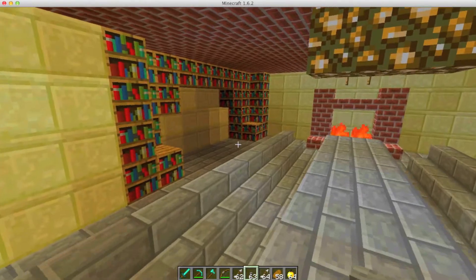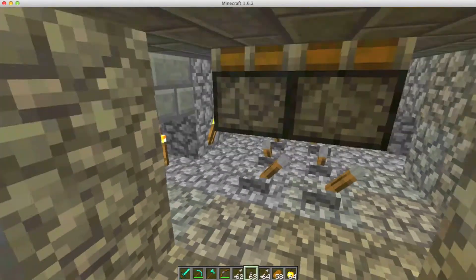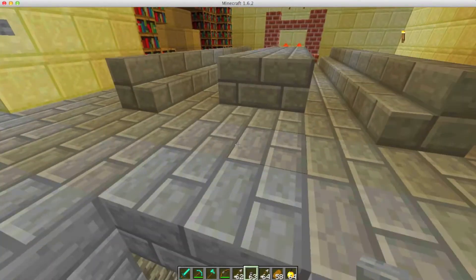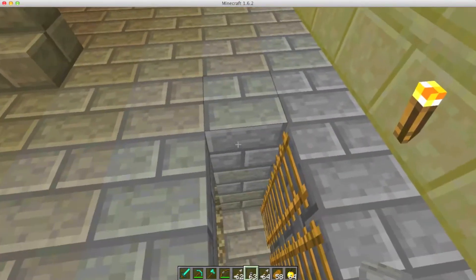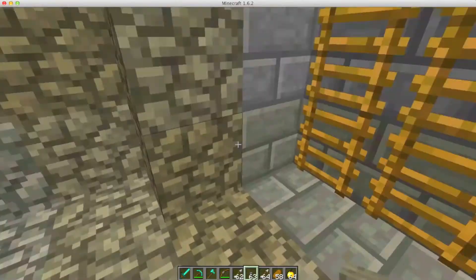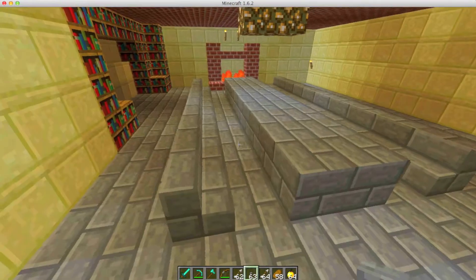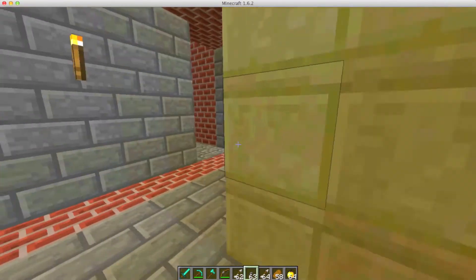Over here you have just a meeting room. These chairs are adjustable — you can take away some of the tables and pretty much remove the whole row of tables just by moving these levers around. It's a very flexible system and you can adjust it however you want.